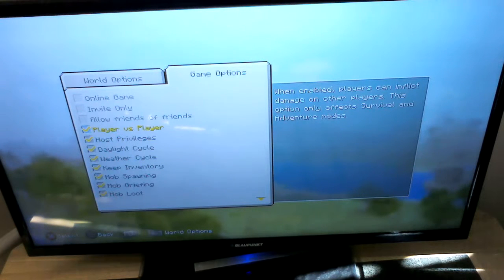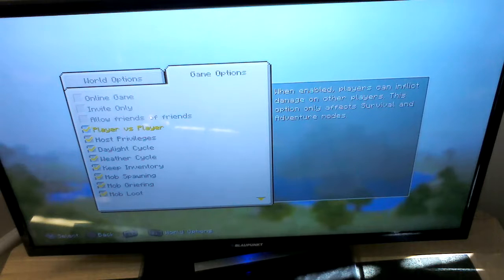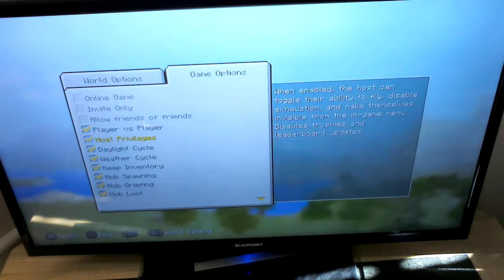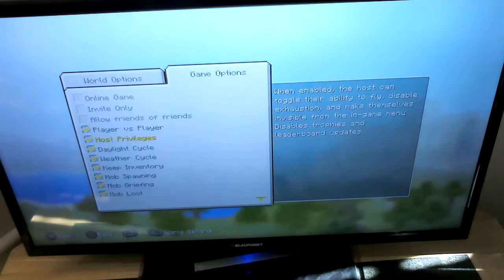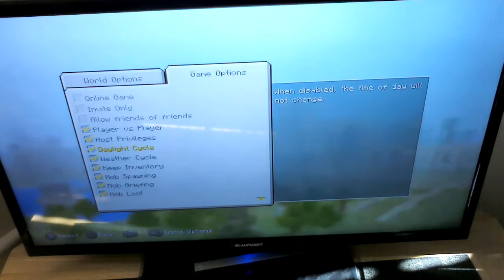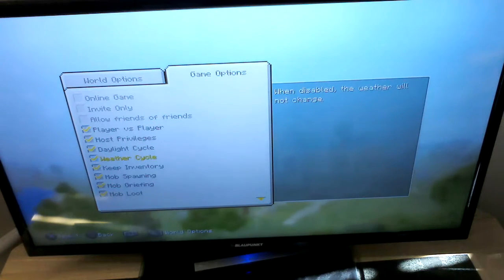Player versus player means that we can hit each other and inflict damage. This only matters if you're in survival or adventure because you can't hit each other in creative mode. Host privileges — the host can make their ability to fly, disable exhaustion, and make themselves invisible and invincible. They can also let the other player use it. Daylight cycle — if it's disabled, the time of day will not change, but we want it to change. Weather cycle — almost the same as daylight cycle.